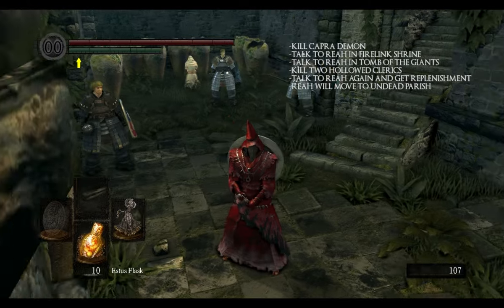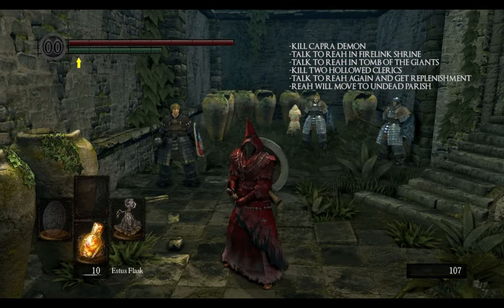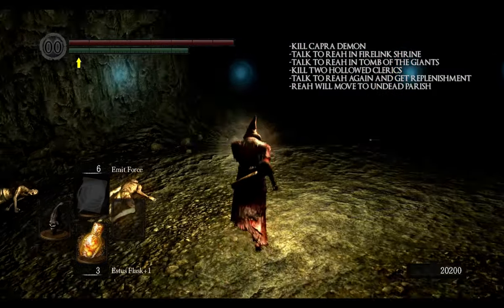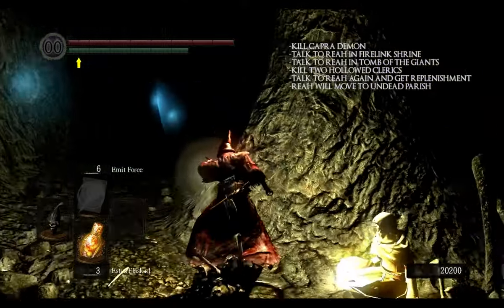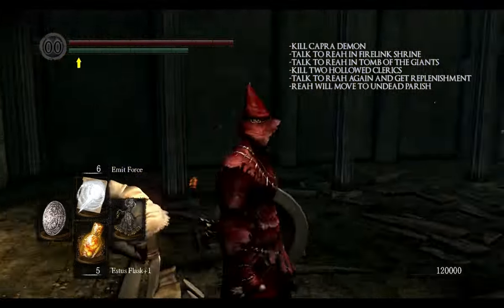The third merchant is Rhea of Toruund. If you want to buy items from her, first you have to kill Capra Demon. This will trigger her to appear in Firelink Shrine. Talk to her and she will move on to Tomb of the Giants. She will be sitting in a hole near Patches, accompanied by two Hollowed Clerics that you have to kill for her. After you kill them, she will move to Undead Parish where she will serve as a merchant.